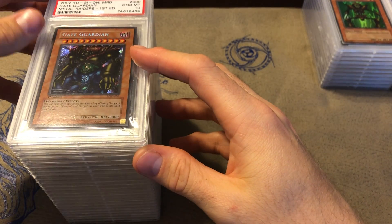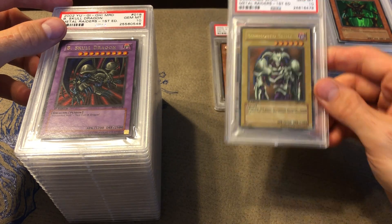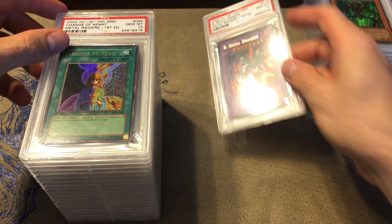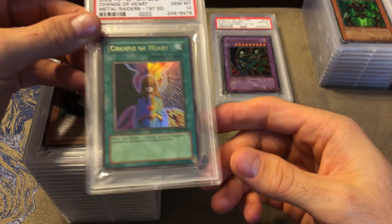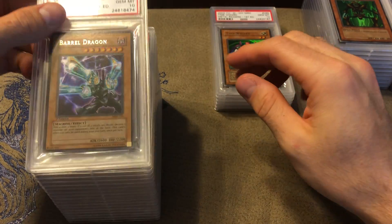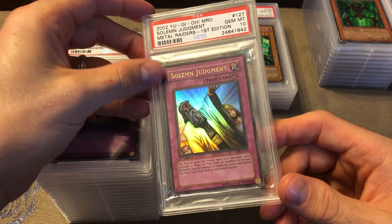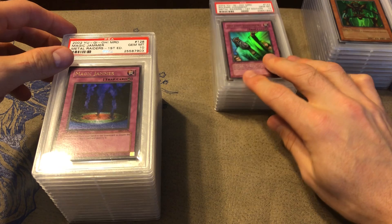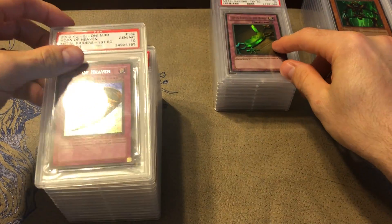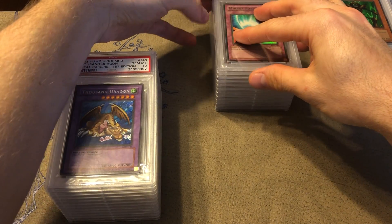Next we got my second favorite set ever — Metal Raiders. We got Gate Guardian, then Summoned Skull — beautiful card, pulled that one myself. B. Skull Dragon I actually bought for five dollars back when it was a much cheaper card, graded it, and got a 10. Then a Change of Heart, Time Wizard, Barrel Dragon. Now we're getting into the totally awesome traps from Metal Raiders — Dark Judgment, also known as Solemn Judgment, the ultimate negator, also known as Jesus or Moses or whatever you want to call God. Magic Jammer, Seven Tools of the Bandit, Horn of Heaven, Mirror Force.